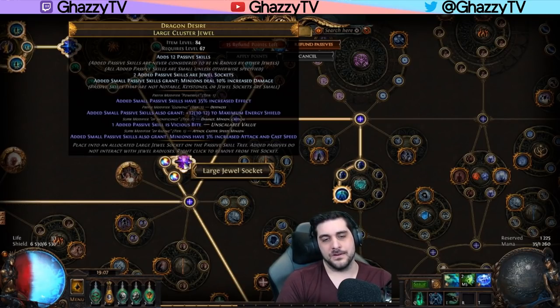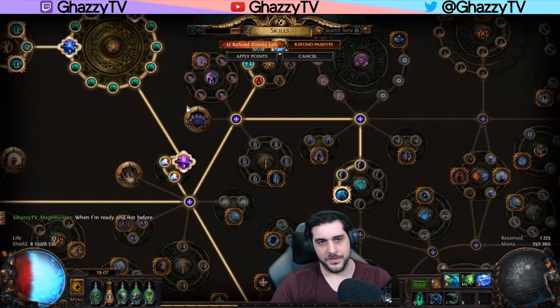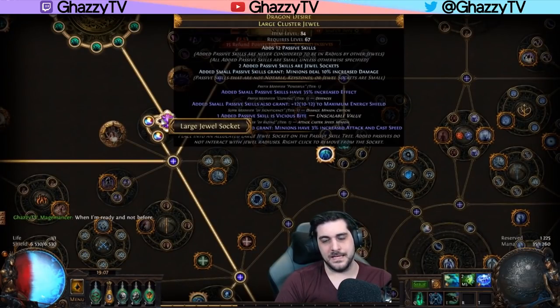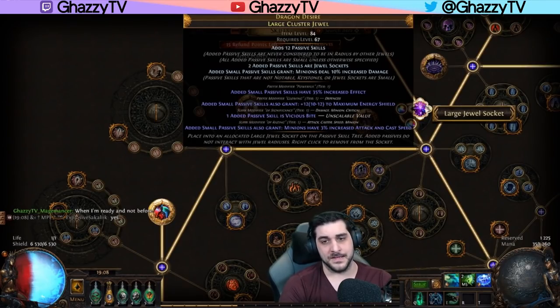After this, there are two different modifiers that can hit if you do an augment attack or augment caster craft to get the increased attack speed — one is the one we want with three different tiers, and the other is a notable. Since large clusters can only have one suffix notable, we will start by using the harvest craft augment critical strike modifier. This will guarantee that you get Vicious Bite, and by having Vicious Bite, you can then augment attack or augment caster, which will guarantee you get the increased attack and cast speed for the small passives.